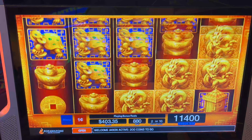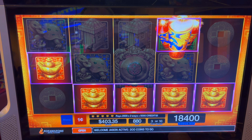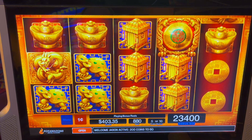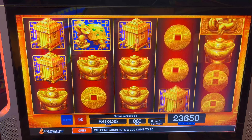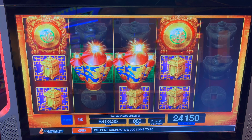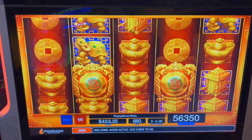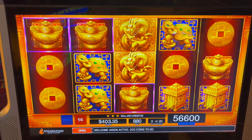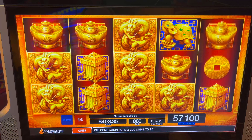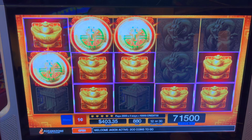Keep it going. Fifth spin there. You can re-trigger. Just got to talk about it and you get a four trigger. Another $88 — we're at almost $400. Keep it going. $563. We're halfway through our spins. We want those gold dragons all the way. Another re-trigger — thirty free spins!